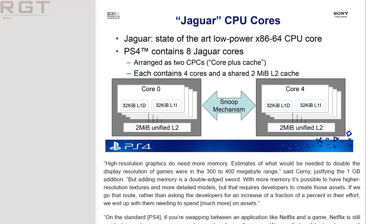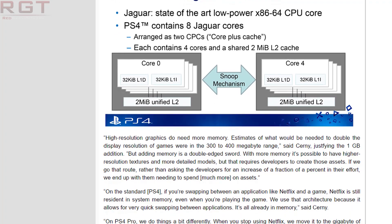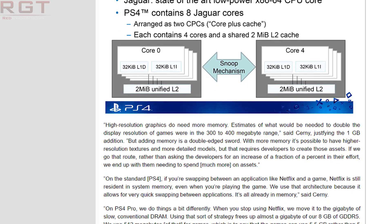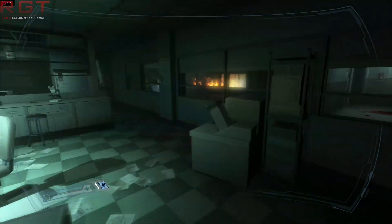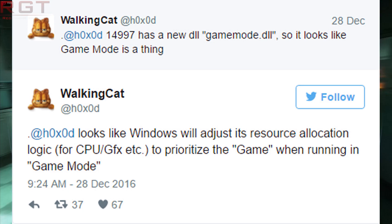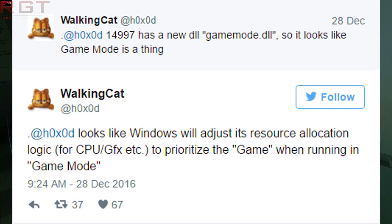A new feature was spotted by WalkingCat, who is a Twitter user, and he has claimed that in a leaked build — 14,997 — there is a very interesting new feature which has popped up for insiders, and it will also be coming with the Creators Update. It has a new DLL, a game mode DLL, so it looks like a game mode feature.